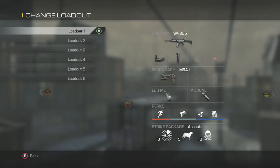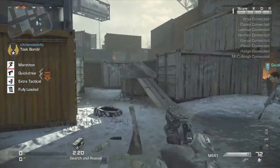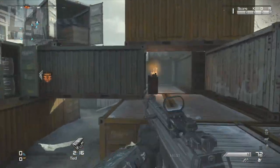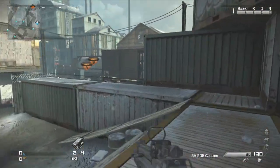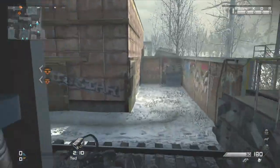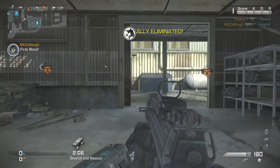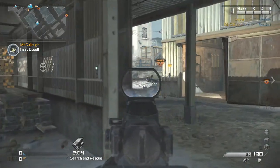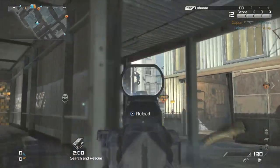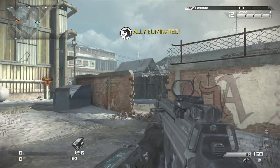We'll go to loadout 1. This is the default class — you get a pistol of course, and then you've got this which says custom. I think I might be on the Ghosts team. First of all, you can slide on your knees — it's pretty cool. I'm not sure how many people actually like that, but I do. That was bad accuracy from me.